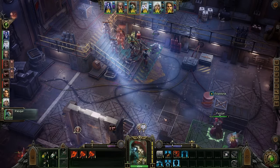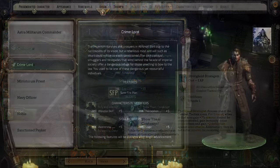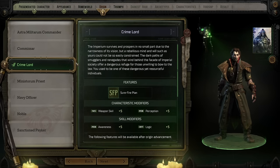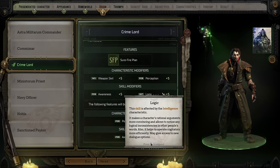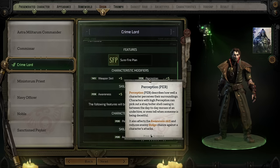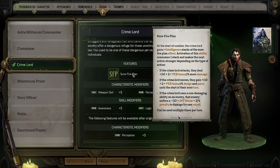Next up for our second build, we've got the Crime Lord Operative. We'll be taking the Crime Lord Origin mostly due to their Surefire Plan ability, which allows them to use stacks of Surefire Plan to buff the next action they take with extra damage, more defense, or reducing enemy damage. We're going to combine that Origin with the Operative Archetype and later the Bounty Hunter, to debuff enemies and enhance our own damage in a very versatile way. And on top of all that, we get to do Space Crimes because we're a Crime Lord, which deep down is what we all want.